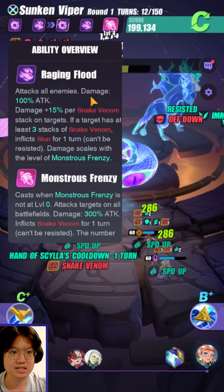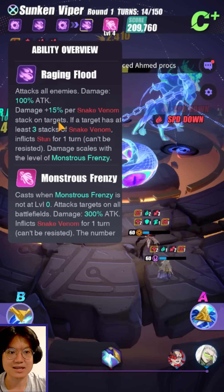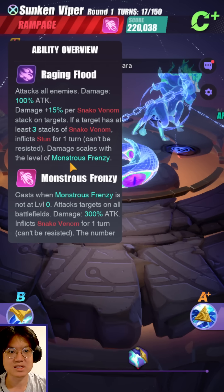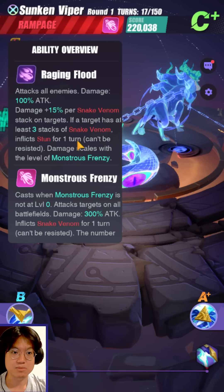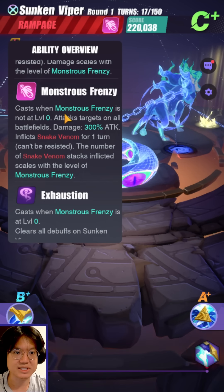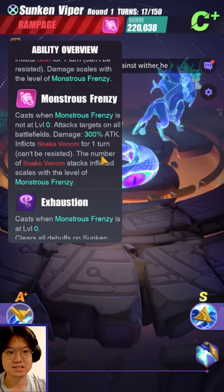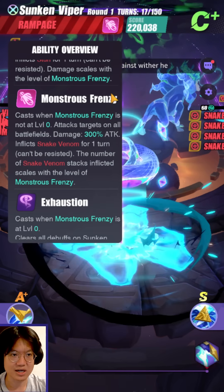Second skill, Raging Flood: attacks all enemies, damage is 100% of attack, damage plus 15% per Snake Venom stack on target. If a target has at least three stacks of Snake Venom, inflicts stun for one turn — cannot be resisted — and damage scales with the level of Monstrous Frenzy. I'm not sure whether this is preventable by immunity; if it is, Clara is probably useful here. Monstrous Frenzy is cast when it is not at level zero: attacks targets on all battlefields, damage 300% of attack, and inflicts Snake Venom for one turn — cannot be resisted. The number of Snake Venom stacks inflicted scales with the level of Monstrous Frenzy.